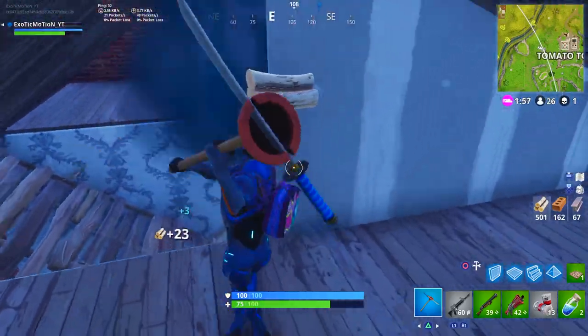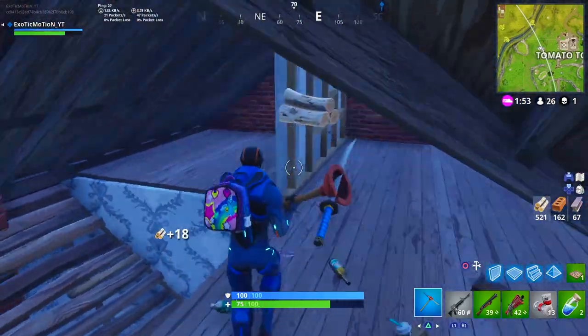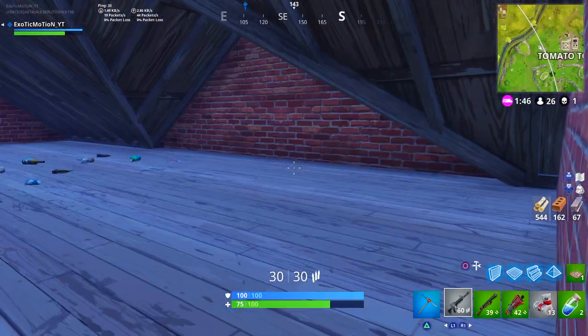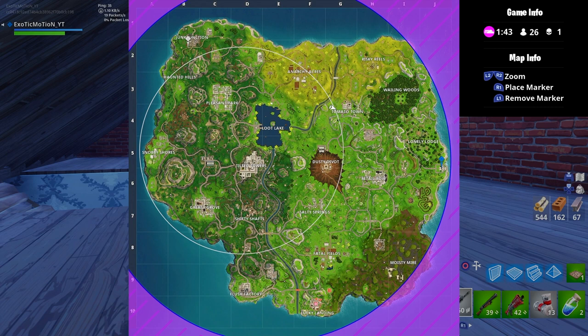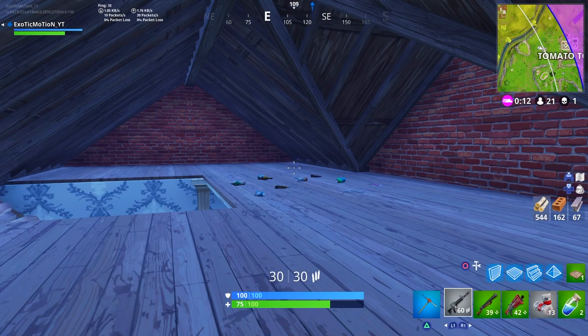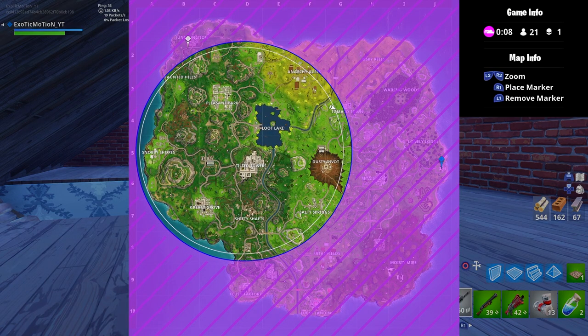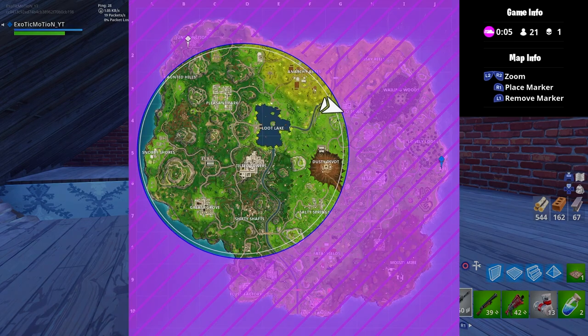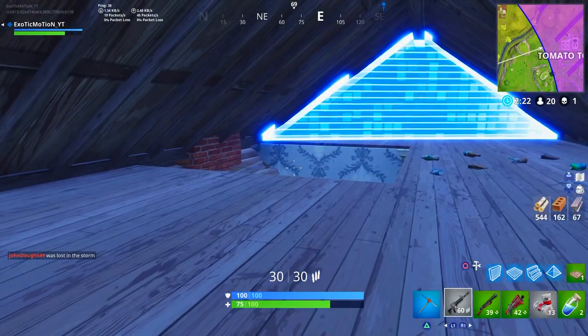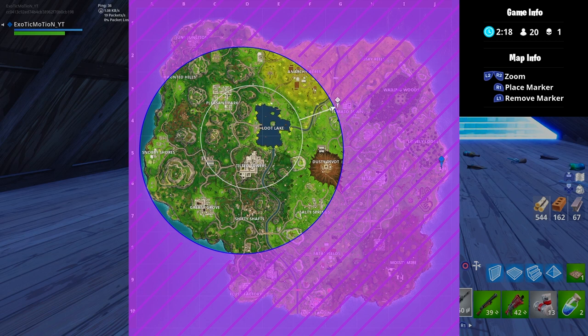Don't engage in fights. Right now we're just destroying as much wood as we can. We have a minute and 50 seconds and we're in the circle. We're literally going to sit right here until the circle comes in. Now the circle is actually coming in and about to close off — we're about to find out where the next circle is. We've got to find out where the new circle is and then decide what we're going to do.